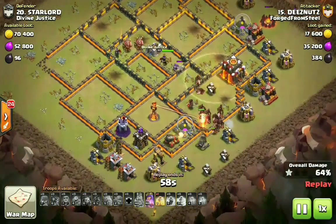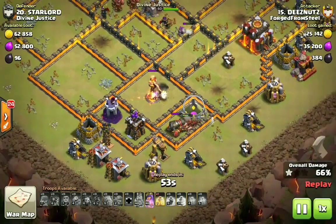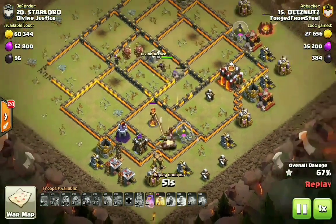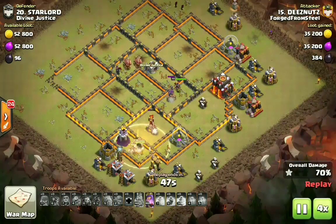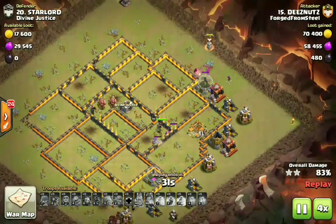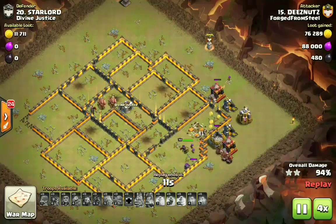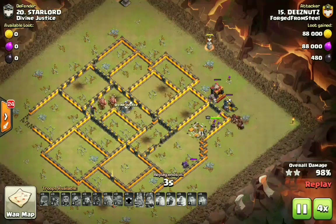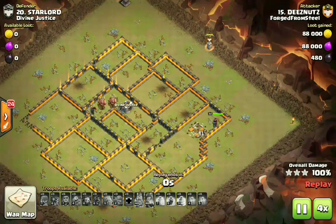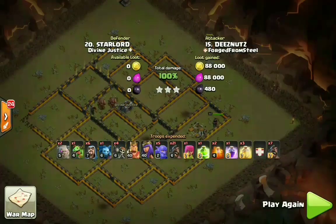He still has one heal spell left and his Archer Queen ability for cleanup. It's always crucial — as I always say in hog videos — to start two if not three wizards behind your initial group of hogs, since you know those defenses will go down and you want cleanup done early. Now let's check out the third and final example using kill squad hogs post-update.